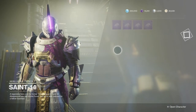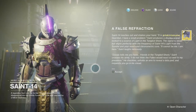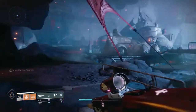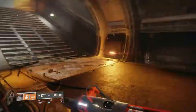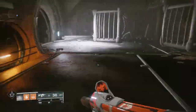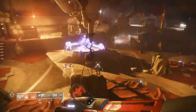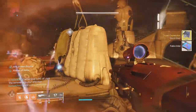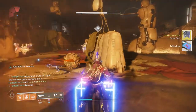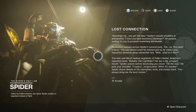After this you will talk to Saint 14 in the tower and he will send you to the Tangled Shore to hunt down fallen captains and servitors — five in total. To save yourself some time and make it easy, you want to head into the Empty Tank lost sector which is near the spawn at Thieves Landing. Once inside, find the first servitor there and take it out, then fast travel and do this five times to quickly complete the step. After this is done you're gonna head to Spider for the next part of the quest.